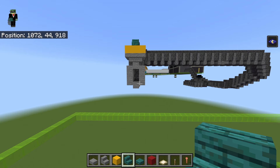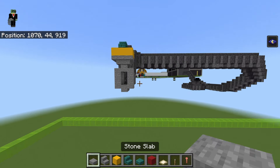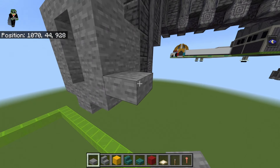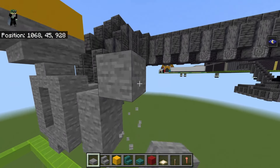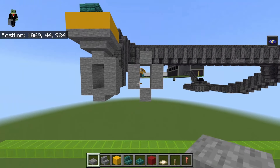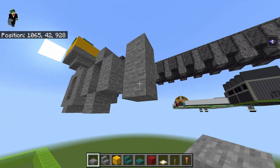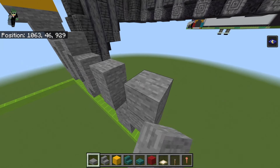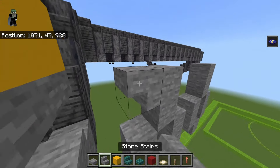Copy that structure to the right two more times, leaving a one-block gap between each one. You don't want the corner slabs on the opening. Leave another one-block gap and do the same thing again. Don't forget the top - that would be important.